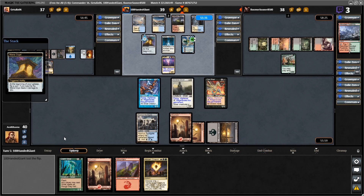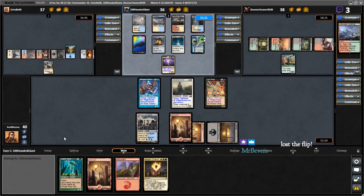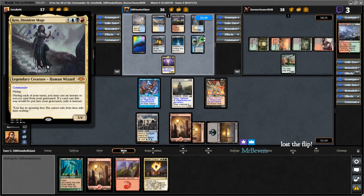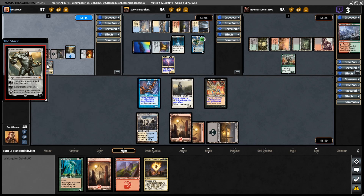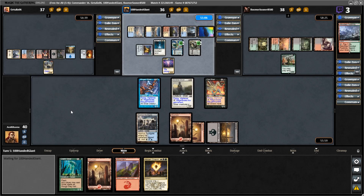Reaper King — okay. It makes sense to have Kes as a blocker. It's not like they can attack me with it anyway, and it won't die to Pramikon if they attack with it. But they're totally gonna block with Pramikon. Oh man — didn't lose the flip enough.